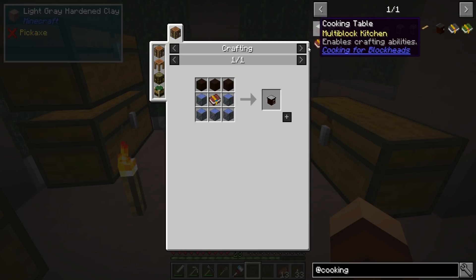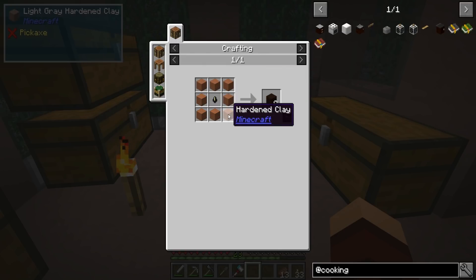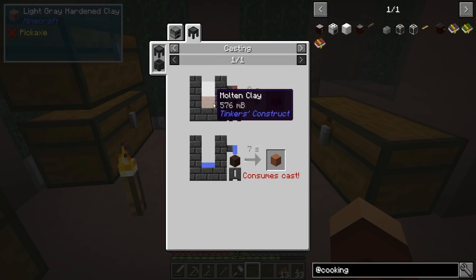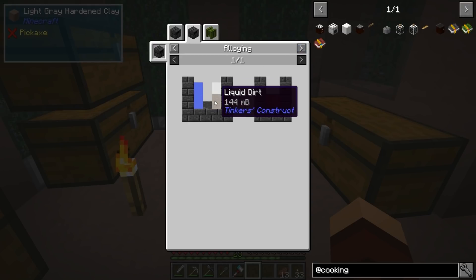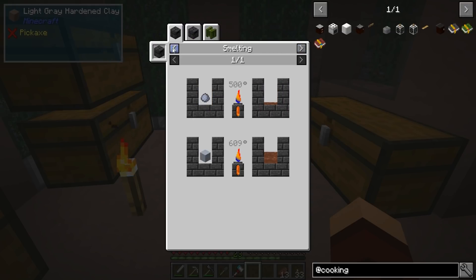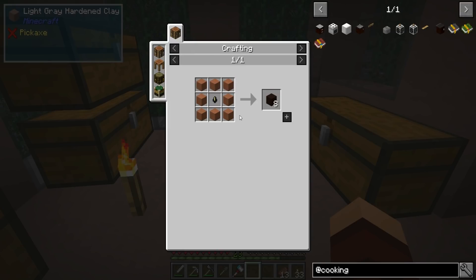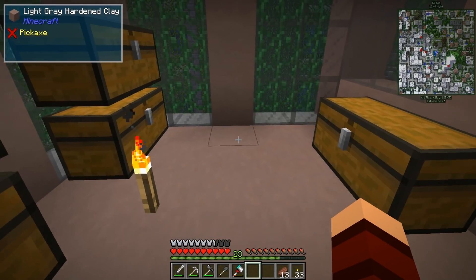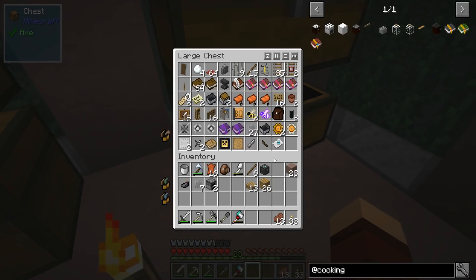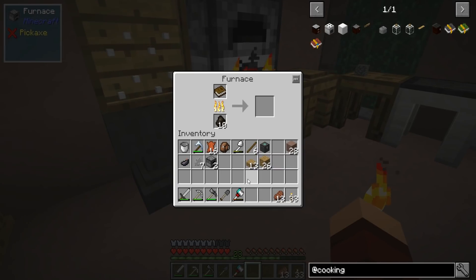First off we're going to need black hardened clay, which needs hardened clay — what's that, smelted clay? How do I get that? Dirt, stone, and water — okay, that's interesting, I did not know that. I was hoping we could use some of the clay we already have but we're going to need this book. So we're going to have to cook a book — there's a book, sweet. Let's head over here and cook this guy up.